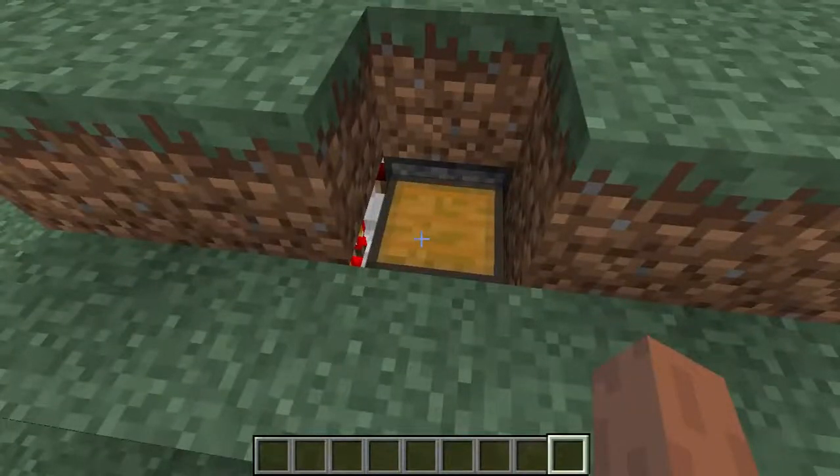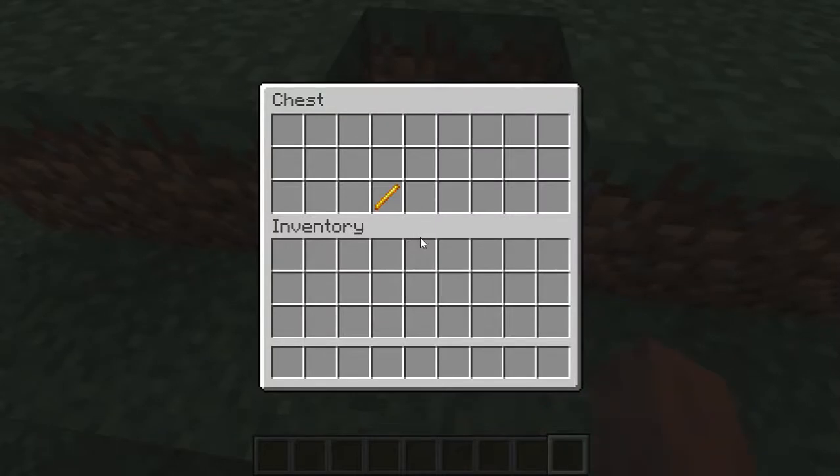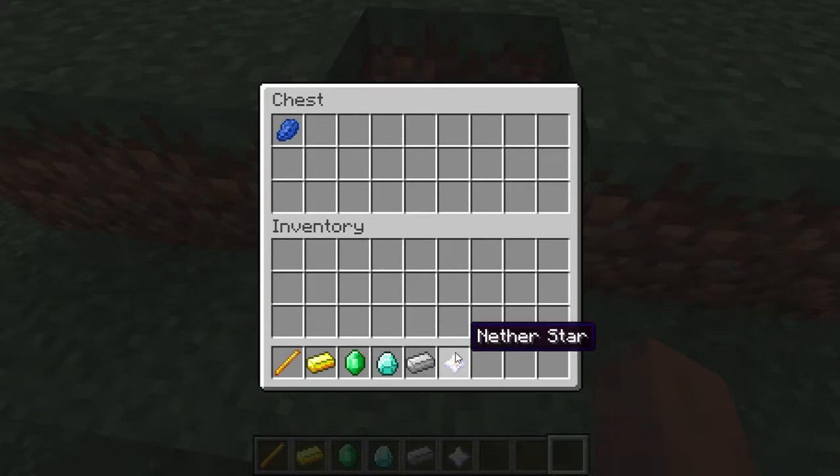We have a chest here. If I open it up, there's just a blaze rod. Look at that - gold just appeared. Let me take the gold. Oh, there's an emerald. And a diamond. And some iron. And a nether star - wow, you can make a beacon with that. Some lapis. And I guess that's it.